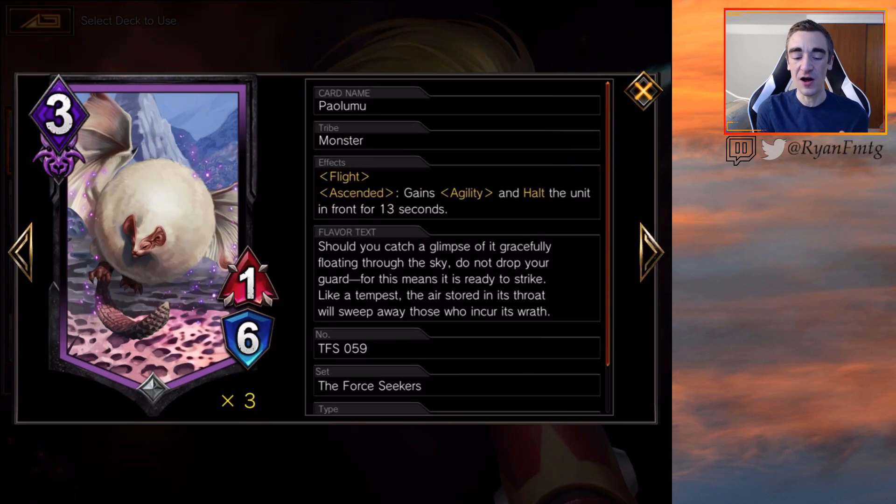We're also playing the little fluff ball — 3mp for a 1-6 with flight. The stats aren't fantastic offensively, but a lot of HP is valuable. If you ascend with it, it gains agility and halts an enemy unit for 13 seconds, which is awesome. A lot of the time we're not necessarily ascending with it, but still a 3mp 1-6 body is great and exactly what this deck wants.